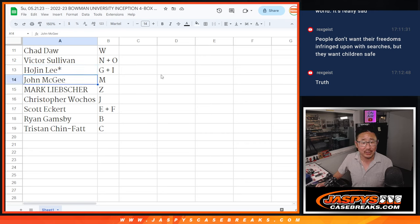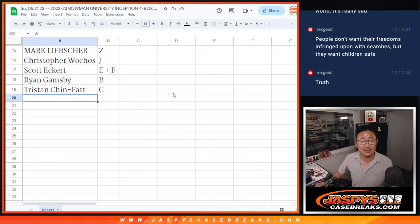Victor with N, Hojin with GI, Joe, John with M, Mark with Z, Christopher with J, Scott with E, F, Ryan with B, Tristan with C.